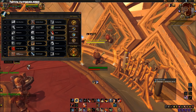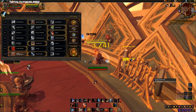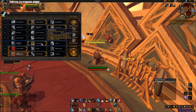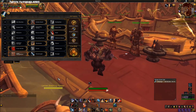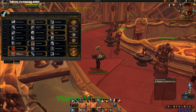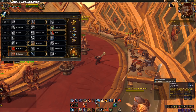Warbreaker and Bladestorm pair very well together in Mythics. For Mythics, Fervor of Battle and Cleave wouldn't be bad, but Warbreaker is personally my preference — though I'd suggest trying Cleave and seeing how you feel. Arms rotation is easier than Fury honestly. As an Arms Warrior, you really only track the cooldown on Mortal Strike, Warbreaker, Bladestorm, and Execute procs.